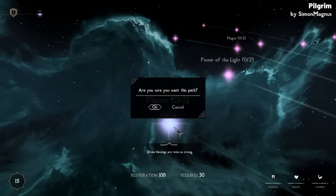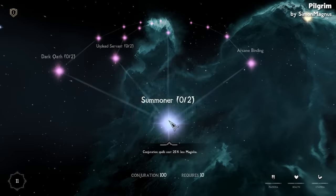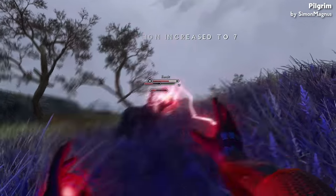The Pilgrim perk found in the Restoration tree is associated with gods like the Divines, Aureal, and the Allmaker. On the other hand, the Cultist perk in the Conjuration tree is linked with gods such as the Daedra, Mannimarco, and Sithis. Both perks have two ranks, unlockable at levels 30 and 60 respectively.